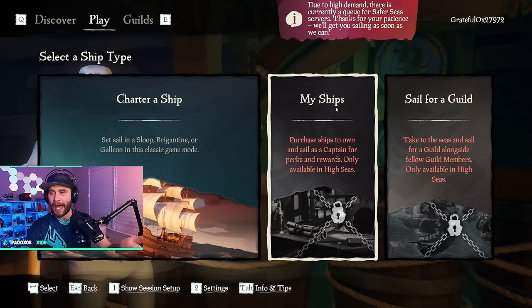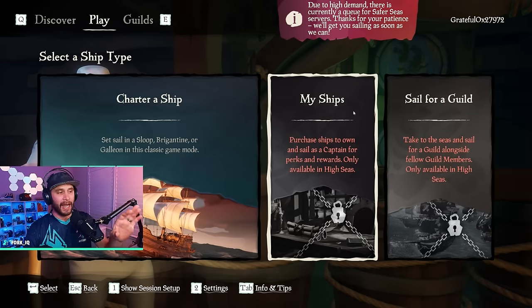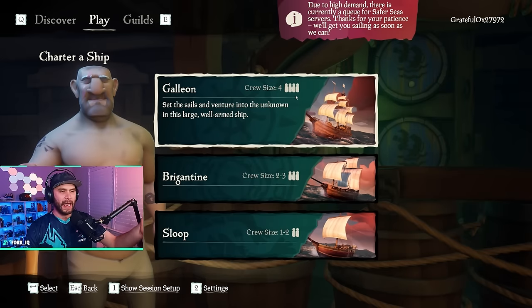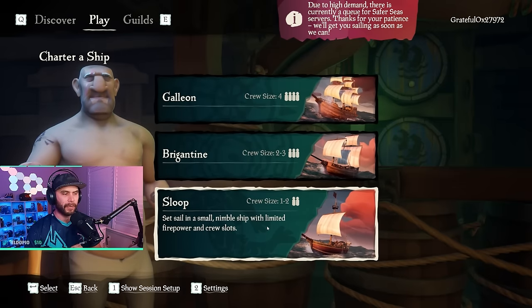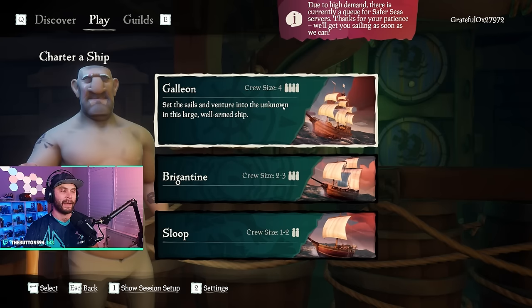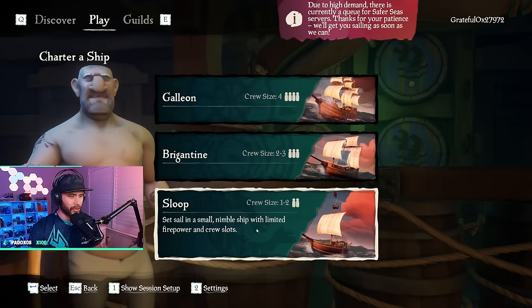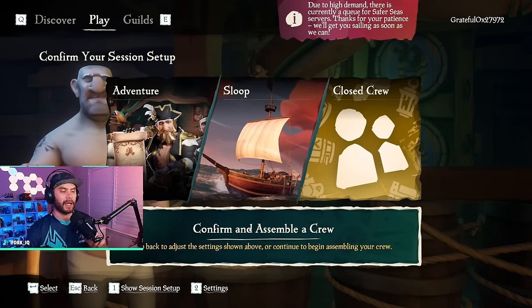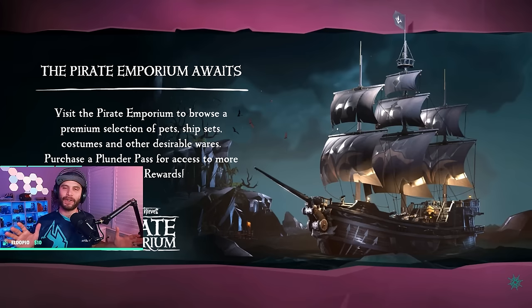In Safer Seas you won't have your own ship and can't sail for a Guild — you play bare bones. To get started, click Charter a Ship. If you're solo, choose a sloop. One to two players go sloop; two to three players can do a brig, though I don't recommend it as it's more challenging to navigate. For a galleon you want a full crew. The sloop is the best ship — you're going to love it. Click sloop, confirm, and set sail.